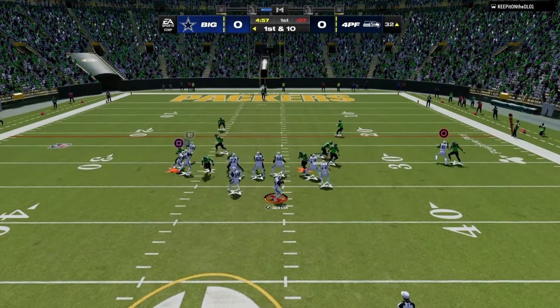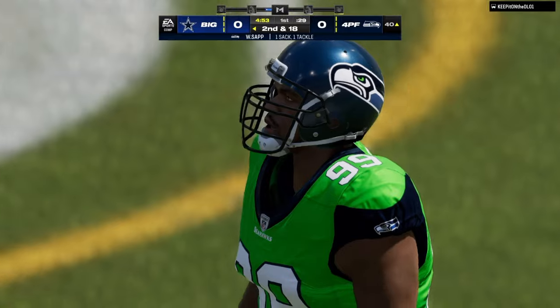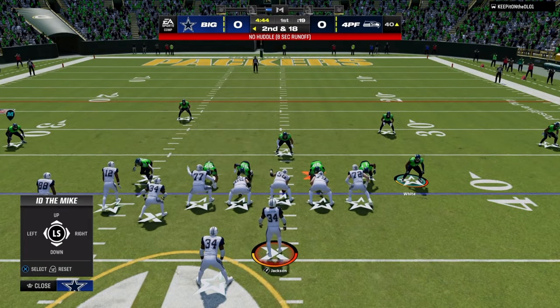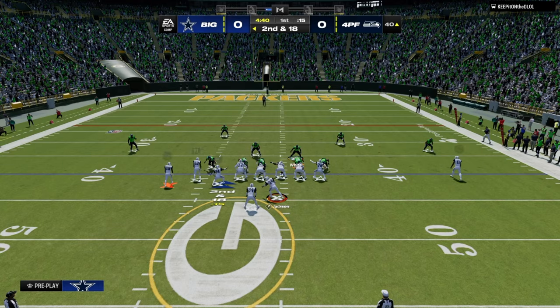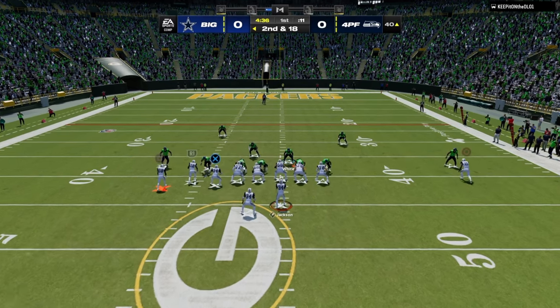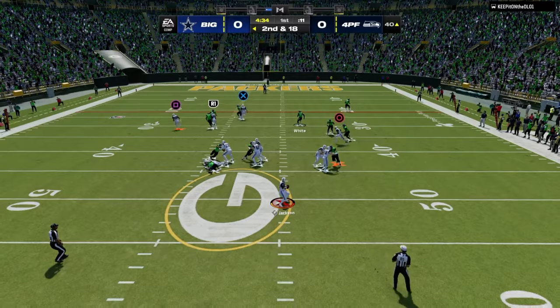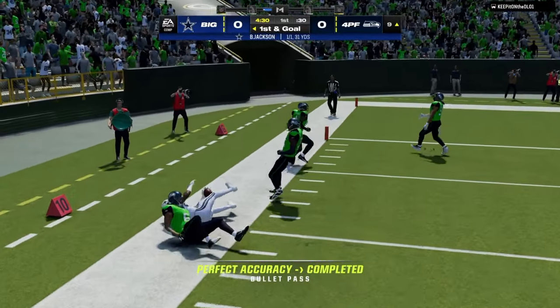He's running a kind of weird defense — you can see this disengage, a gap, and some edge pressure. This is 4-3 Even but he's shifting his linebackers to the left side, probably to base out of a five-man pressure. I'm going to the double corner concept, able to hit it and get out for a couple yards.